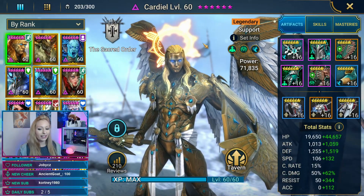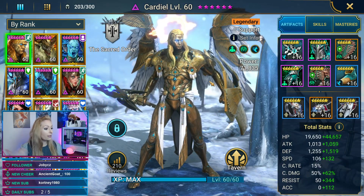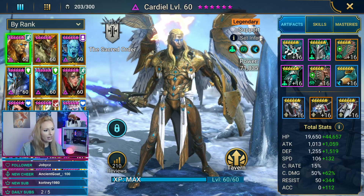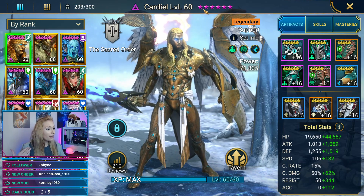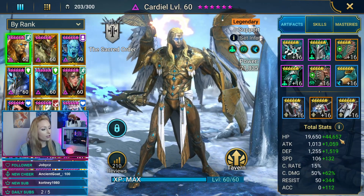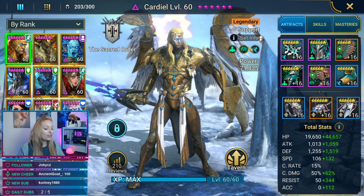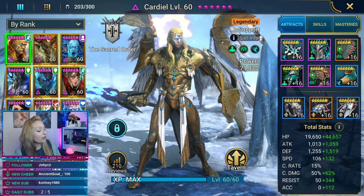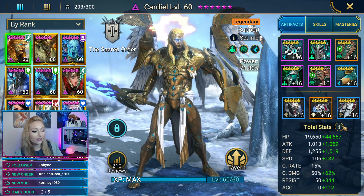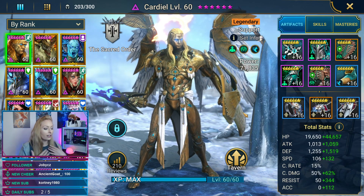Welcome to a Cardial showcase! Thanks to our friend Mike G who pulled Cardial during the Times to Avoid event. As you can see, Cardial is fully ascended, fully booked, fully mastered, and has a whole lot of gear. Here are his stats: 64,000 HP, 238 speed, 15% crit, 112% crit damage, 2,700 defense, 2,000 attack, 394 resist, and 112 accuracy.